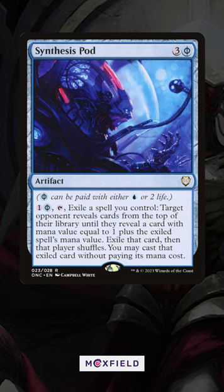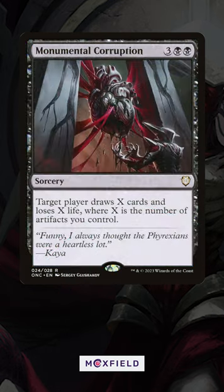Really great if you know what's in your opponent's deck. But you may have missed Monumental Corruption, a black sorcery you can use to draw cards and lose life equal to the number of artifacts you have, or you can target an opponent with it to blast them for the final points of damage you may need to finish them off.